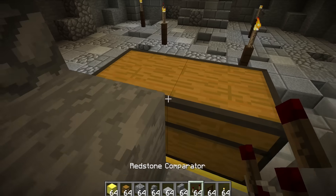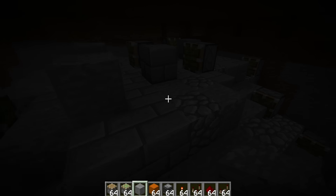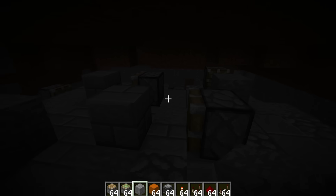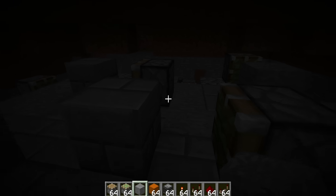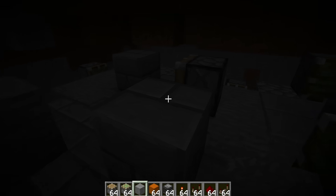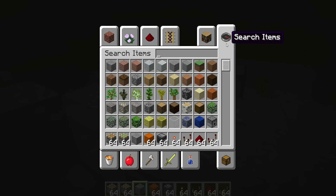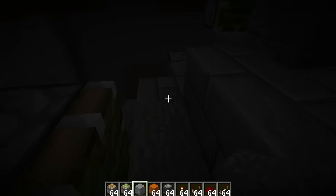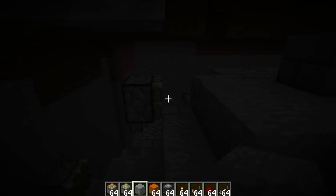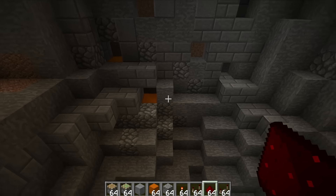That will then allow us to activate all of the booby traps. Booby trap number one, in typical Indiana Jones fashion, is going to be the cave caving in — so it's going to open up and then lots and lots of things are going to start falling down from the ceiling. The way I'm going to do that is stack gravel on top of certain blocks, and then when we open up that chest and remove the item, a couple of seconds later these pistons are going to start retracting in sequence, gradually dropping down the gravel. Here they go — the roof is gradually opening up.